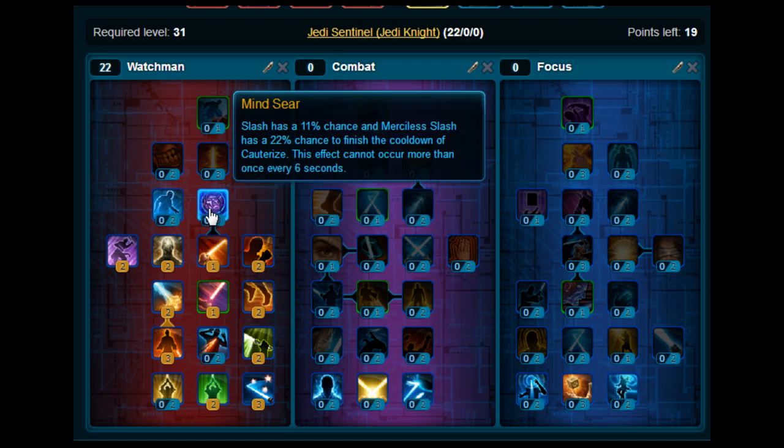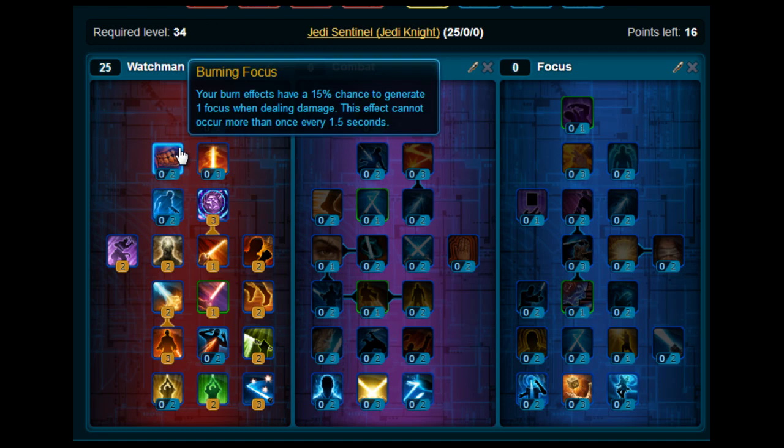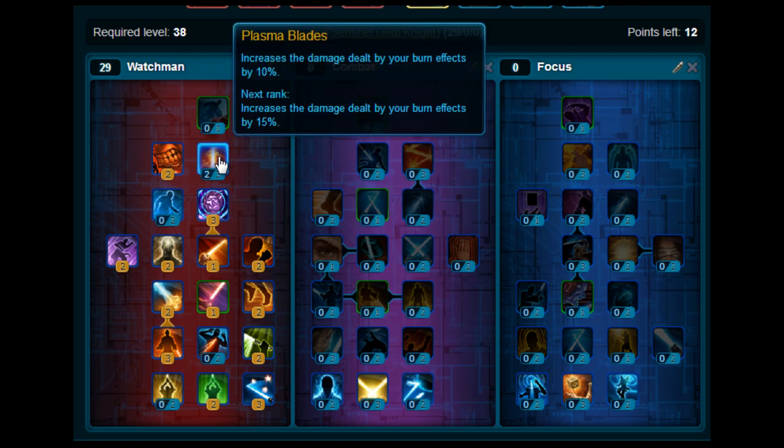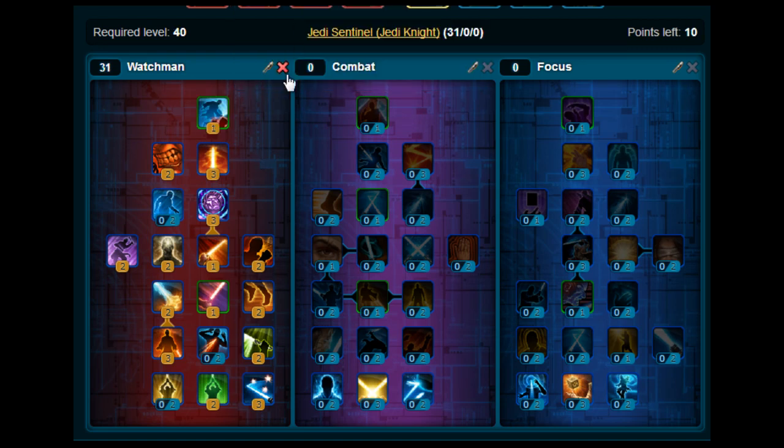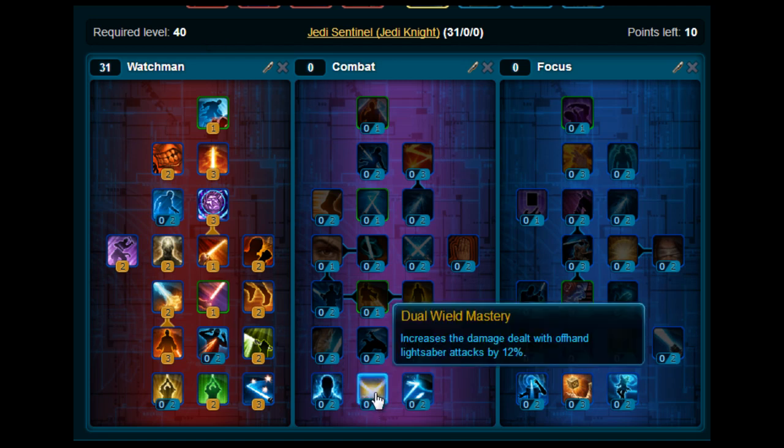Then moving up you want to put three on Mindsear, stick two on Burning Focus and three on Plasma Blades, and then at the top here pick up Merciless Slash. So that's your Watchmen tree done, and then all you want from the Combat tree is stick three on Dual Wield Mastery.